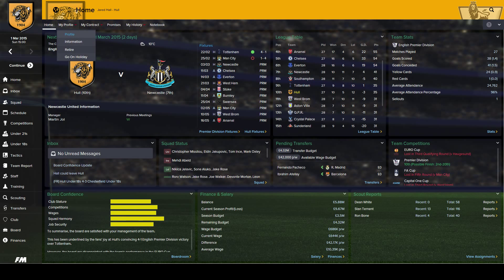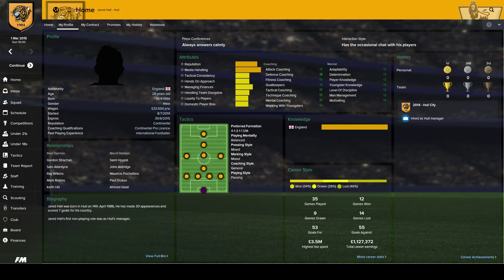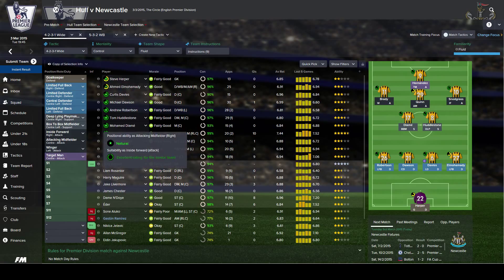Here's the team I'm going to be using against Newcastle. We've got Harper in goal because McGregor is still injured. El Mohamedy, Davis, Dawson and Robertson in defence. Huddleston and Diame in central midfield. Robert Snodgrass is back on the right wing, with Brady back on the left wing. Stephen Quinn in the CAM role because Gaston Ramirez is injured. Abel Hernandez up front solely — let's see what this can do.